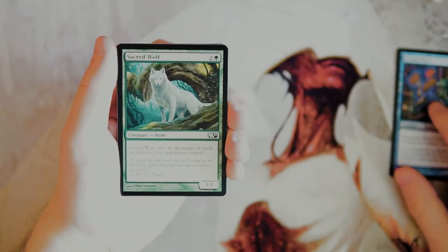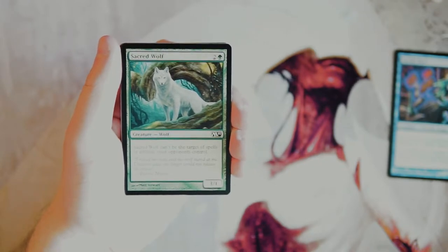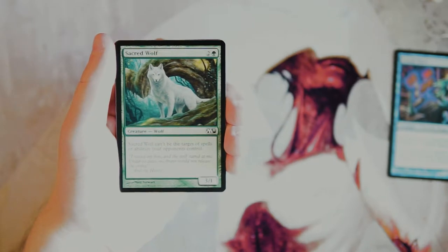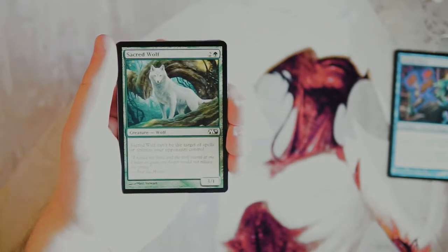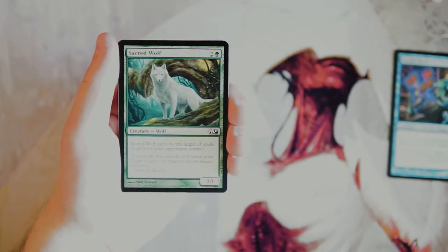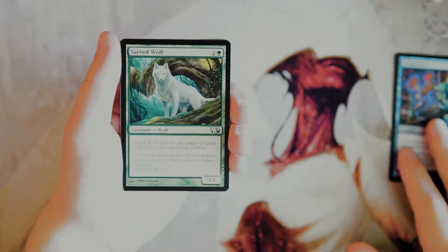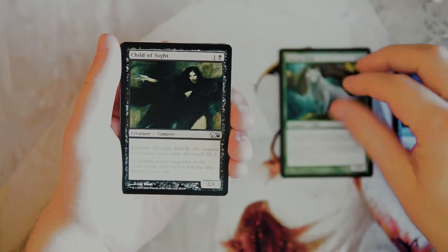Sacred Wolf is a 3/1 for two and a green, and it can't be the target of spells or abilities your opponent controls — so essentially it has hexproof. I actually like this card quite a lot. It's got random upside. Yes, it's a 3/1, which is a little bad, but they can't burn it, they have to block it, and it has three power so it'll hopefully trade with something. You can stack things onto it and give it a huge boost, so I really like that.